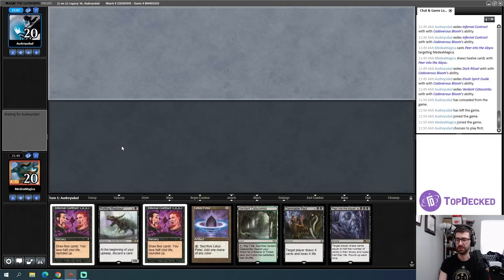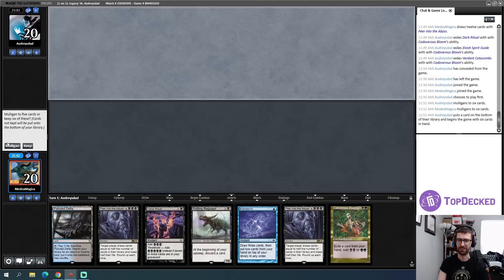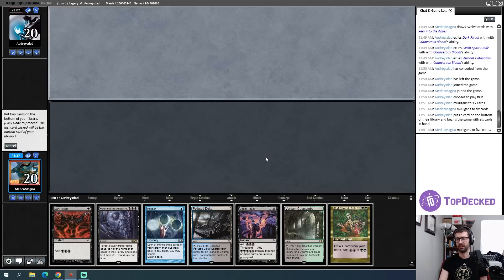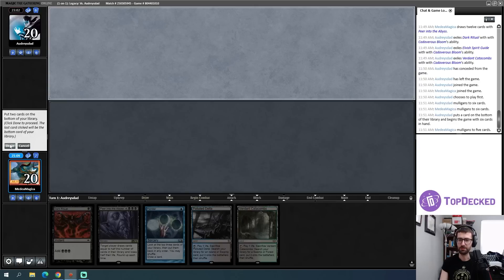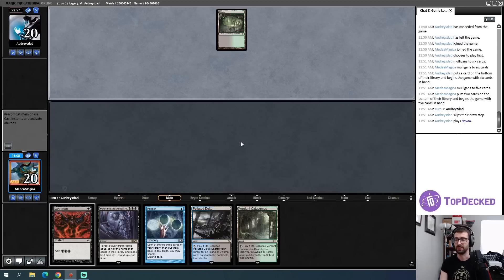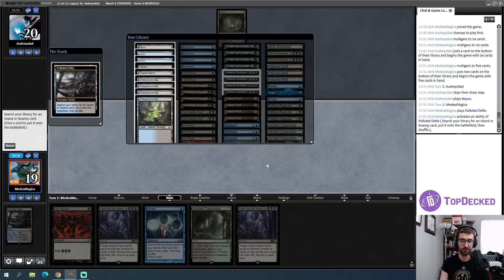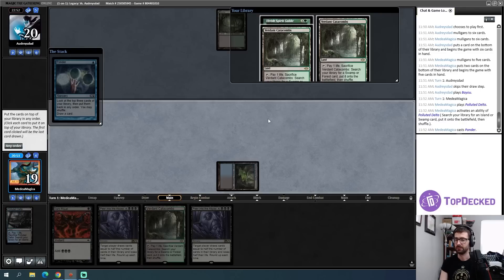If I draw a mana source this is a turn-two Regisaur, but I think I still just mulligan this one — it's not quite there. I think I'm going to keep this next hand. Assuming some portion of this gets picked apart a lot of things won't work super well — I can try to just put Cadaverous Bloom into play as quickly as possible, or throw that back and keep some ritual mana toward Peer, which might be better. I could also just get hit by turn-one Dark Ritual Opposition Agent — that is absolutely a thing.